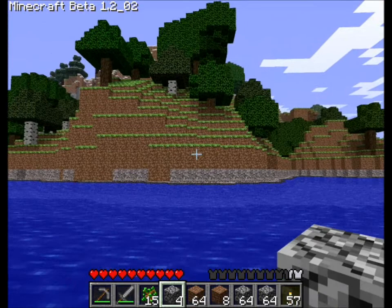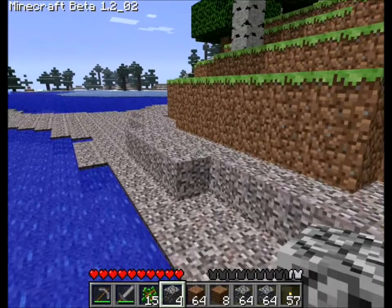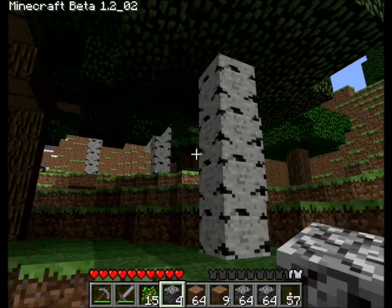I think that's the best we're going to get as far as a mountain goes, so we're heading straight towards that and we're going to start building. It's a gravel beach. Notch also put in different types of trees — there's no difference between them other than the fact that they won't stack together. It's mostly an aesthetic change, but I like it.